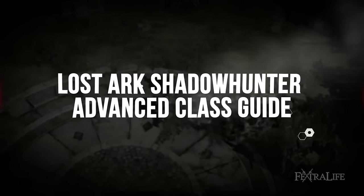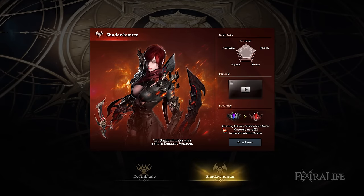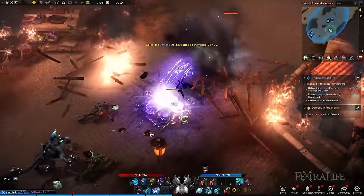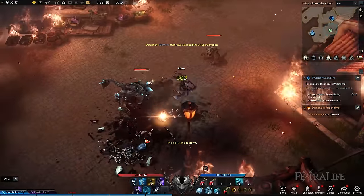Shadowhunters are one of the advanced classes that falls under the Assassin class. They wield shadowblades which allow them to destroy enemies in a matter of seconds, whether it's up close and personal or from a distance. They're also one of the top beginner-friendly DPS classes since their skills are balanced and straightforward to use regardless of the form they take.